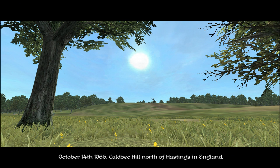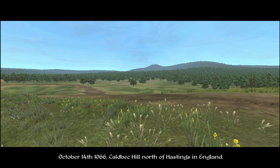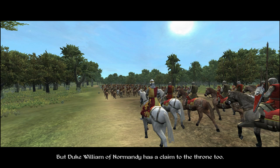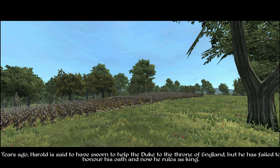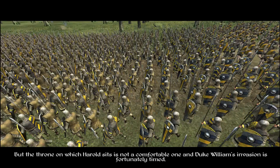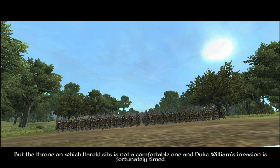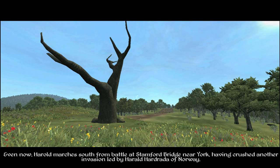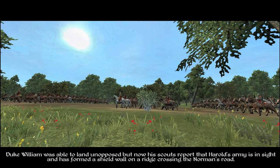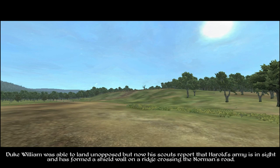October the 14th, 1066, Caldbeck Hill, north of Hastings in England. This land is ruled by King Harold Godwinson, the latest in a line of Anglo-Saxon kings. But Duke William of Normandy has a claim to the throne too. Years ago, Harold is said to have sworn to help the Duke to the throne of England, but he has failed to honor his oath, and now he rules as king.